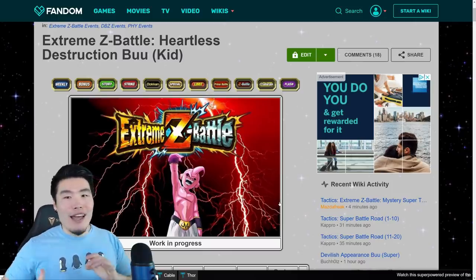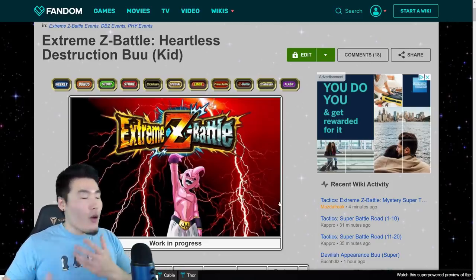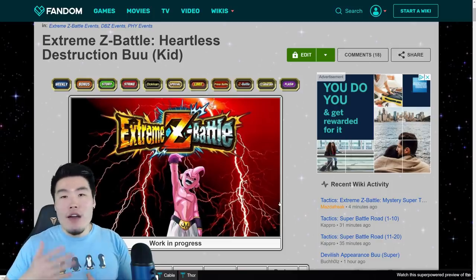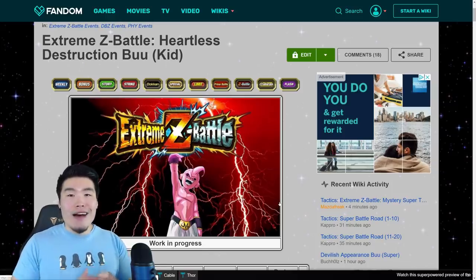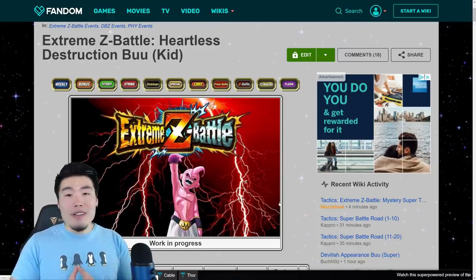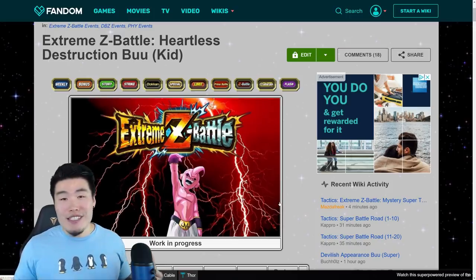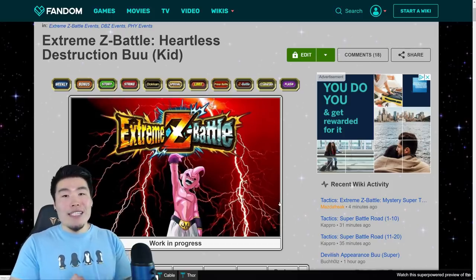I don't understand why they did that. If someone is committed enough to bring Devilman in over and over again, get his Super off every single time — which is not easy — and hope for that 1% chance his passive procs to insta-kill the boss, they deserve to get the medals and Extreme Z awaken their unit. It's a lot of dedication, time, and effort. It sucks that Bandai did this, but I guess they wanted to make the event a little harder and more exclusive. So, Devilman — no longer effective. RIP Devilman.